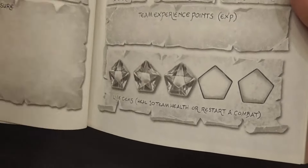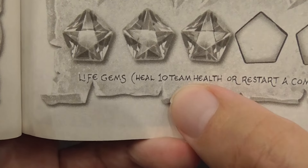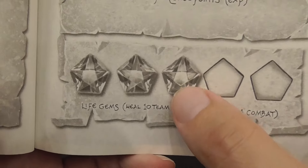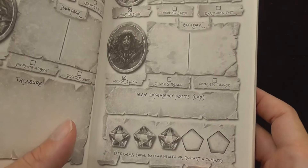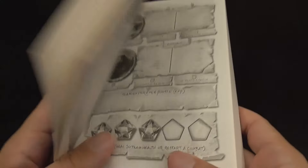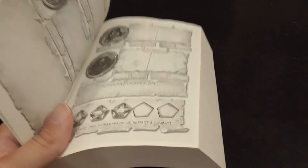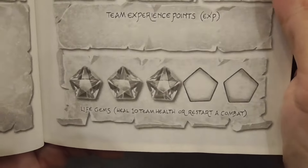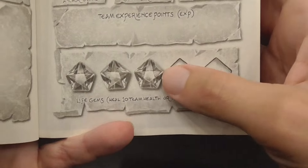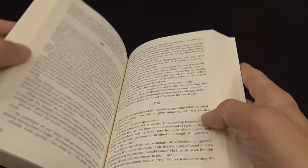You also have life gems — you start with three, you may acquire more, and you can use them during combat. You can break a life gem to heal ten health points for your team, or to restart combat, which means you regain all of your health, but so do the enemies. I play by the rules when I crack a gem to heal, because it's a fun little combat system.